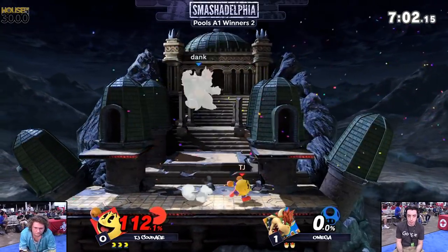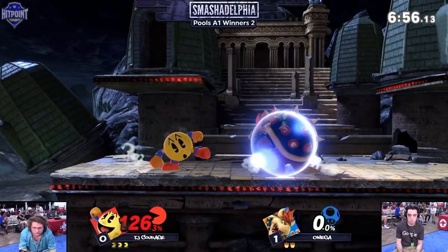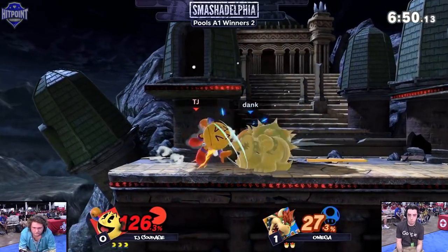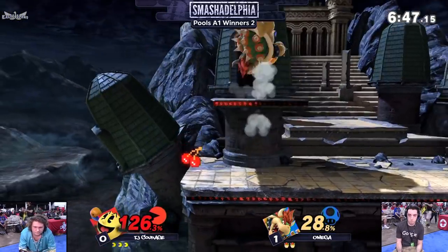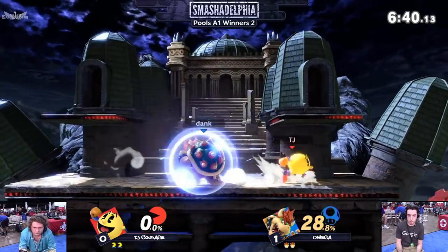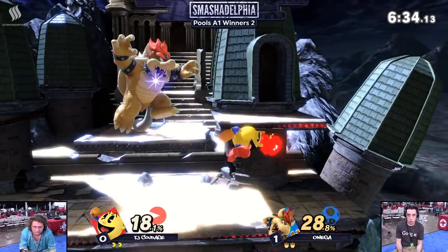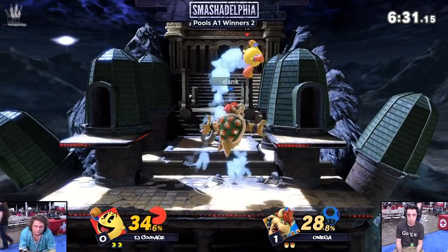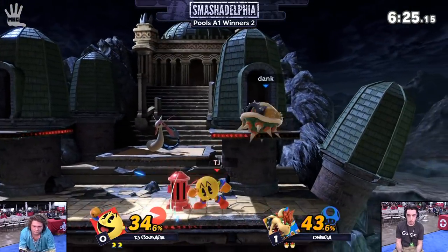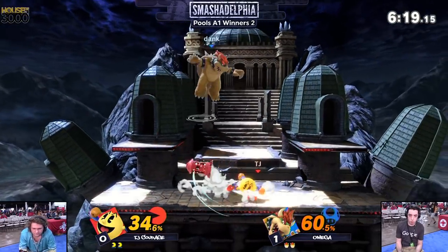If you're going to go for a risky down air from that high up, Courage is going to go for a simple shield into a forward smash. Inky making a scene — stock going to Courage, TJ Courage. Don't forget his initials, man — Thomas Jefferson Courage. My man's a presidential candidate. Side B right on top of him just slams down onto the platform right above. That's going to be a boon for Bowser whenever he connects that command grab — he can easily land his opponent on the platform right above and just get a simple kill right afterwards. You break zone on Pac-Man and he doesn't have that much on the ground to break off of you.